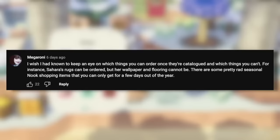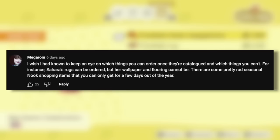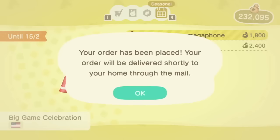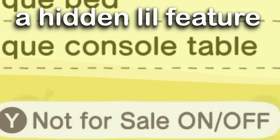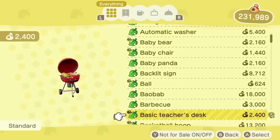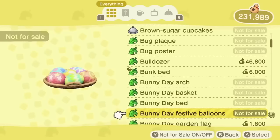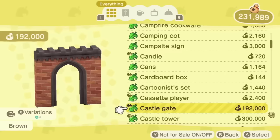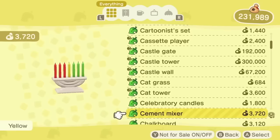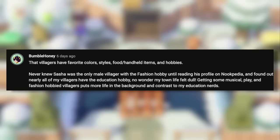Keep an eye on which things you can order once cataloged and which you can't. For example, Sahara's rugs can be ordered, but her flooring and wallpaper cannot. Some items in the game cannot be ordered, and you can see this through your catalog using the toggle to filter out unorderable items. There are also seasonal Nook Shopping items only available for a few days out of the year, so if you miss them you'd have to wait a whole year to get them again.